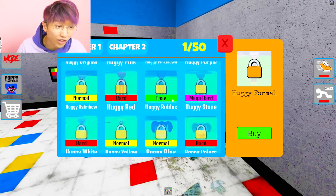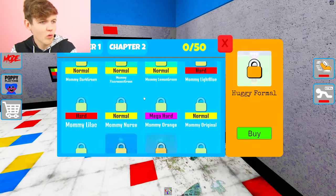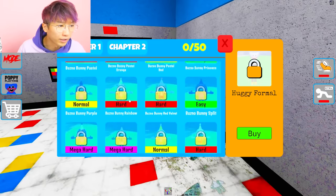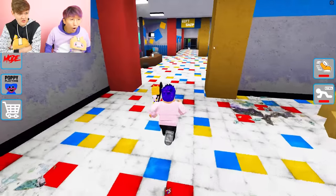We got Huggy in a tuxedo. And then how many are there in Chapter 2? There's Poppy, there's Bunzo Bunny. There's 50 on each, so there's probably like 25 each — or maybe there's 50 on each, so there's 100 total. We're gonna find all 100, guys.